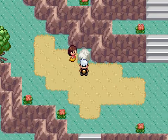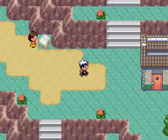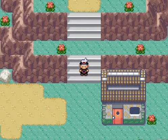This rock right here, you can't really do anything with it. And up here, up these little stairs, is like a space station. You can get a Sun Stone in there if you want to.